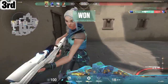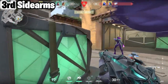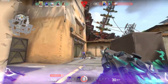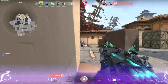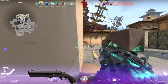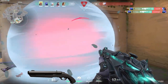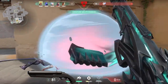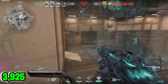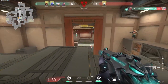Coming in next are the Side Arms. I figured they'd score pretty high since there are five to choose from: the Classic, Frenzy, Sheriff, Ghost, and Shorty. One really weird situation is the Shorty absolutely destroyed the average for Side Arms. I double, triple, quadruple-checked my math — buying every single cosmetic for the Shorty would cost just 3,925 Valorant points. For some weapons, a single skin costs more than every skin available for the Shorty, and that absolutely taints the Side Arms average.